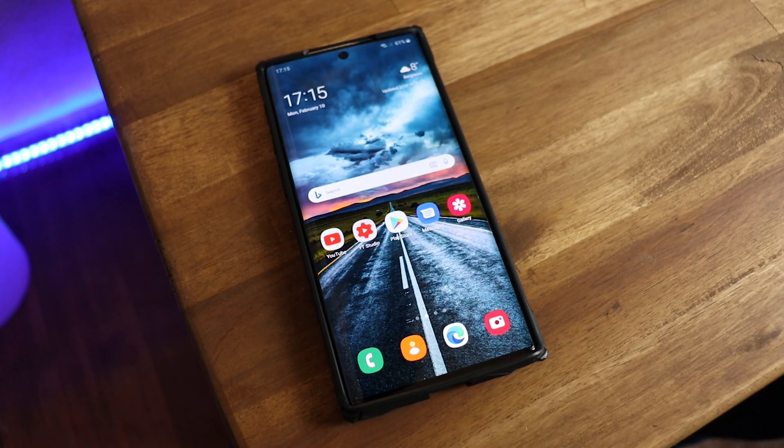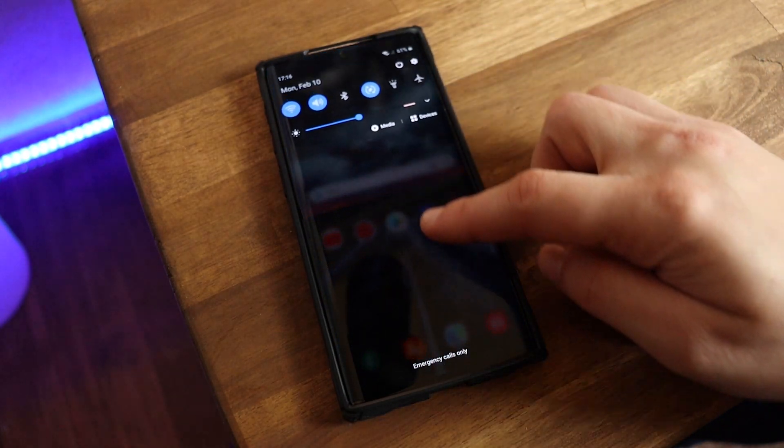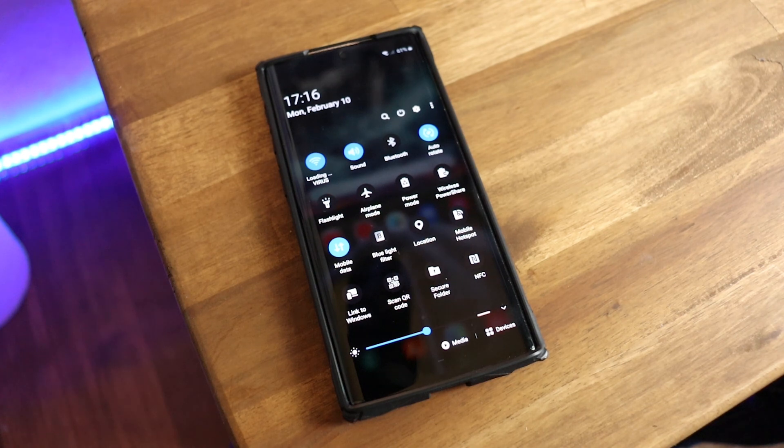Hey, what's up everyone, welcome back to another video. On today's video I'm gonna show you Good Lock for Galaxy Note 10. In the previous video I showed you how to get it, and today I'm gonna show you what this app can do. The first thing it can do is look at the notification center.